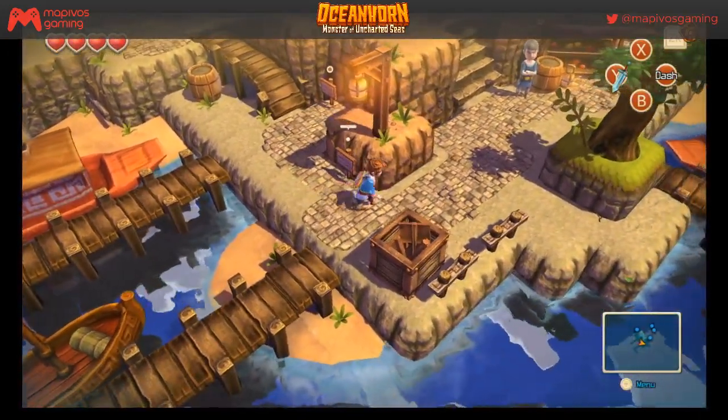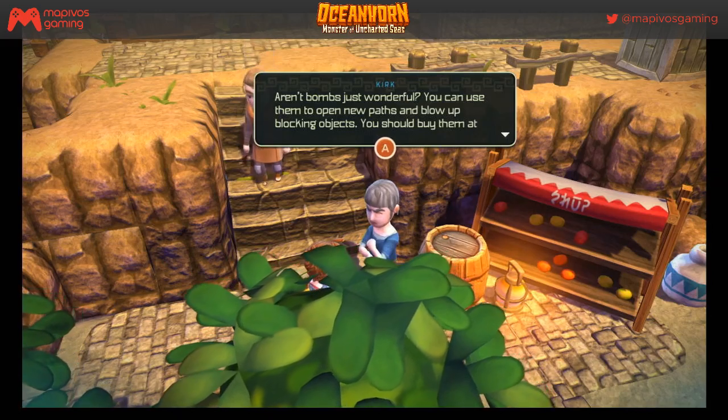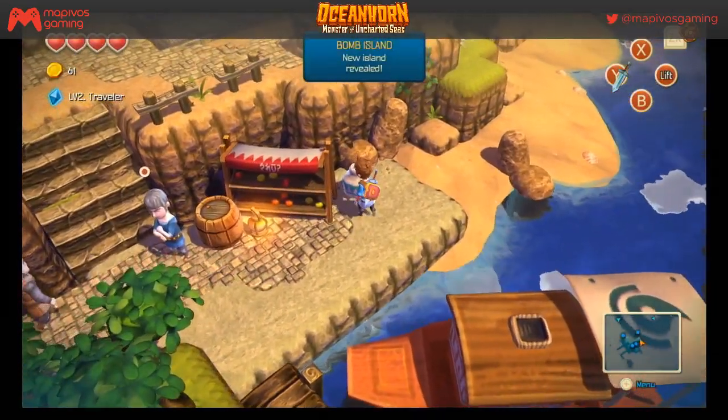'Aren't bombs just wonderful? You can use them to open new paths and blow up blocking objects. You should buy them at Bomb Island if you have a chance.' Sweet — Bomb Island has been revealed, probably on the world map.